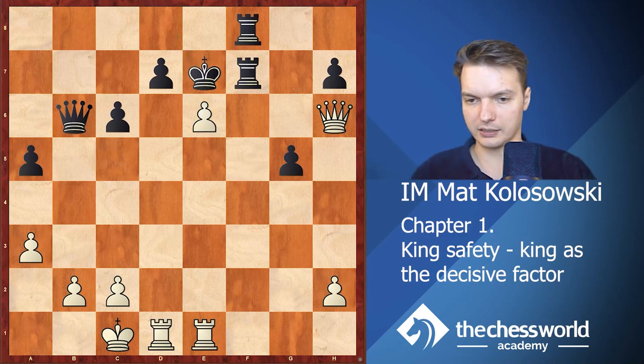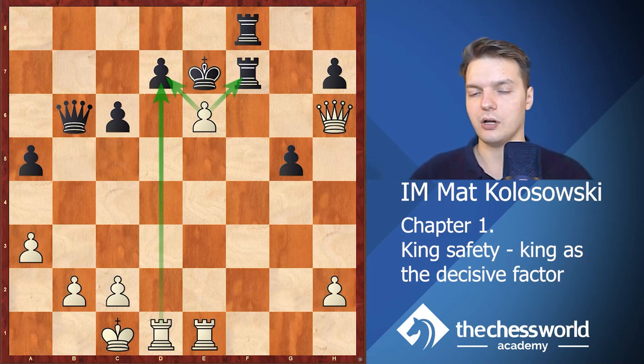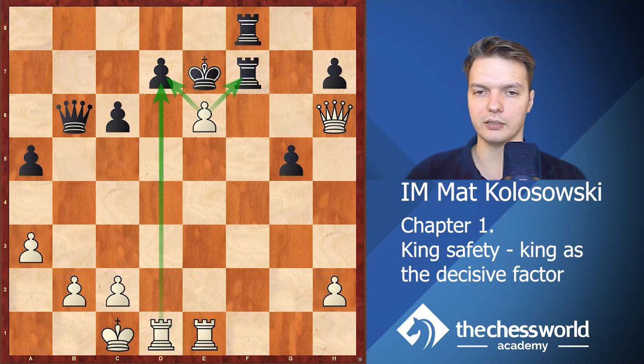He decided to take with the pawn on g5, and after queen h6 he just resigned in view of the following threats: queen takes g7, and for example after rook f7 I can even take on e6 — either with the pawn or with the rook. After d takes e6, queen takes e6 wins. I could even start by capturing with the queen; if he takes, there is a beautiful checkmate. On the other hand capturing is not compulsory, so there is a possibility of escaping to d8, but f takes e6 would be the simplest and winning move on the spot — after that I take on d7. All those moves are really crushing.